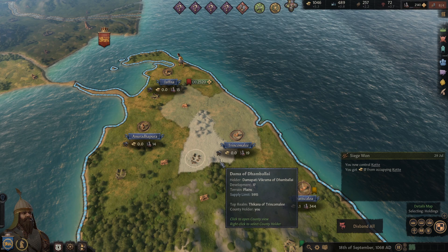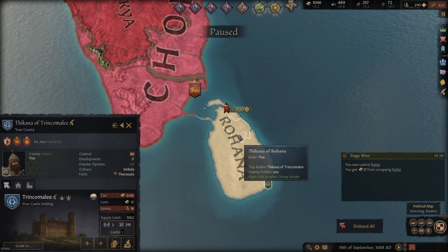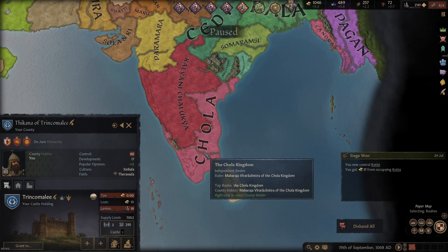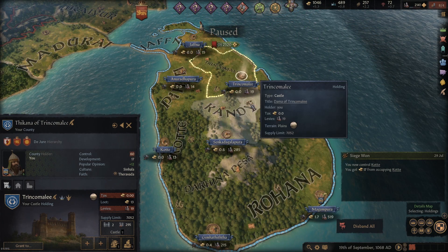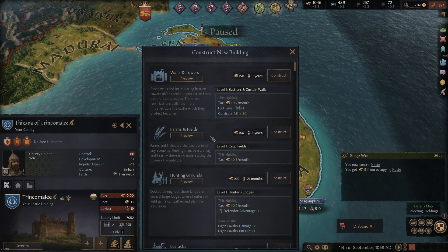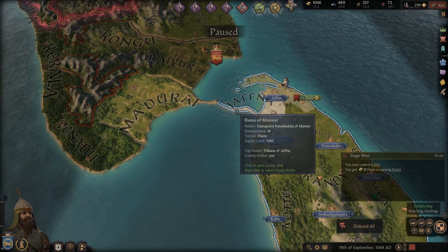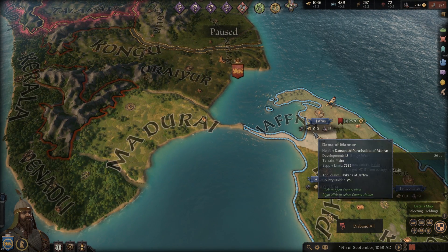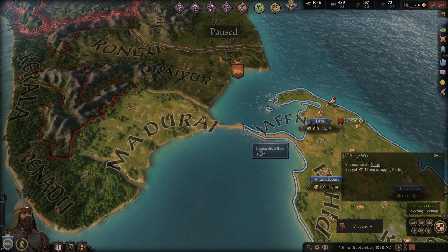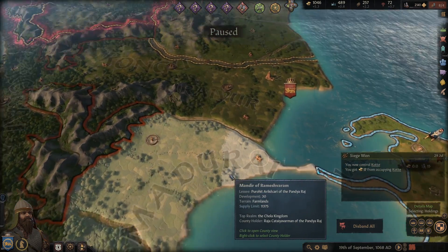We're playing on the normal difficulty, which is the hardest difficulty right now — not sure if they're going to add more later on. But yeah, we have our own peninsula now. Do we keep expanding? I think ideally here, we'd probably want to build up our infrastructure. We can build buildings in each of our towns — like farms, which increase our tax rate by 0.5 a month. They do cost $150 and take three years to build. But if we were to march onto Madurai, we'd probably just want to use all our money for mercenaries and just blitz through their territory.